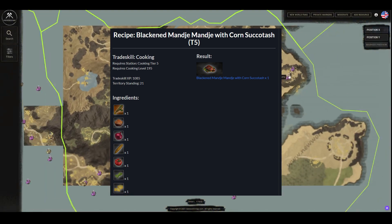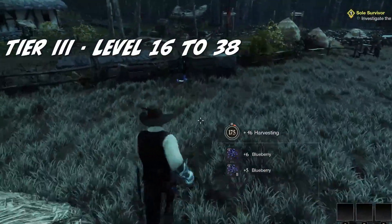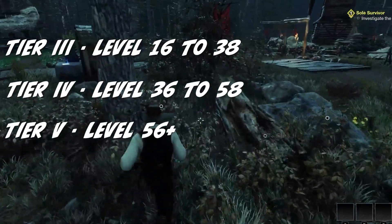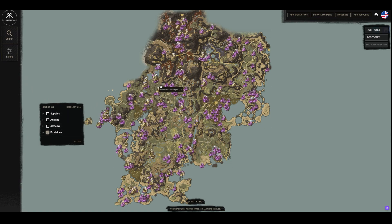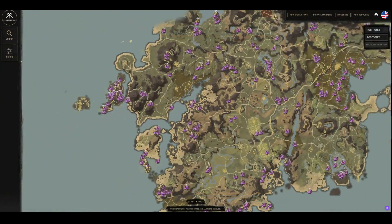Roughly speaking: tier three recipes can be found in level 16–38 zones, tier four in level 36–58 zones, and tier five recipes require a very high level zone of 56+. You can find every provision container in New World by checking our interactive map — filter by chest and then provisions. You can then make yourself a route by looting all those provision containers to try to find recipes.